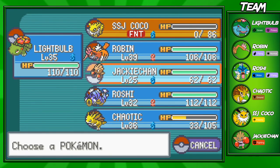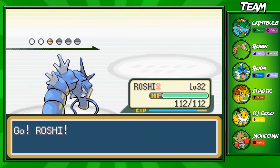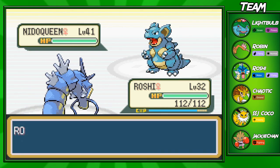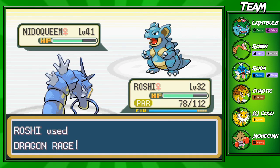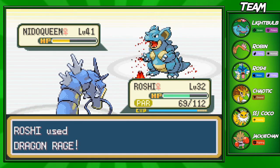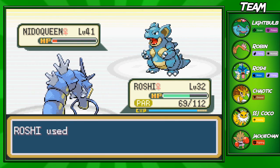Earthquake would be super effective against Lightbulb, so let's bring back out Roshi. I wanted to give Jackie Chan another chance, but Nidoqueen is like level 41 — he's just going to get bodied. I saved my Dragon Rages for this. I'm not going to use Water Pulse because Nidoqueen has decent special defense, so the guaranteed 40 HP from Dragon Rage is better. We get paralyzed from Body Slam. Nidoqueen has Poison Sting — why is she using Poison Sting? That's not even a good move. She also has Tail Whip. I gave this Nidoqueen way too much credit. Dragon Rage takes her down.